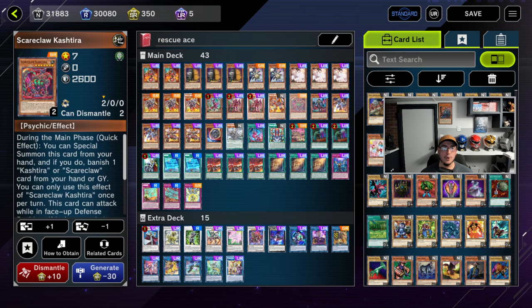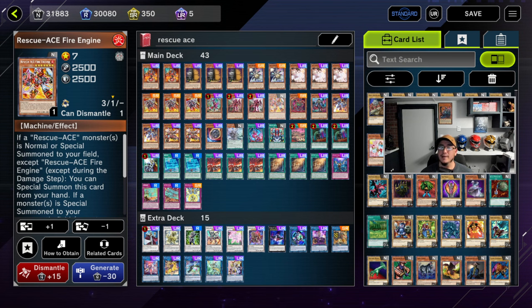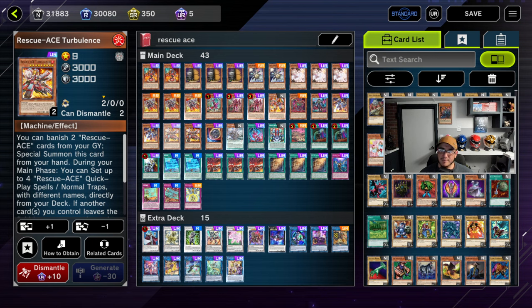We have a Rescue Ace engine card — really the only reason I have it is because it's a Level 7, so it lets us go into Tomahawk with other Level 7s like Bell Star, Unicorn, Fenrir, or Cashira. Its effect is okay but you don't absolutely need it, which is why it's at one. The small Cashira package is about five cards. Diabellstar is also a Level 7 which gets you into Tomahawk. Rescue Ace Preventer is a really good card — it's at two because it's basically a free Book of Moon and a free extender.